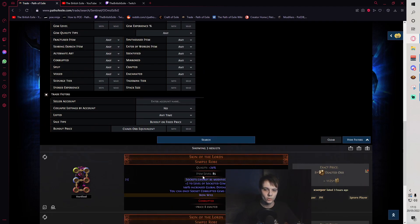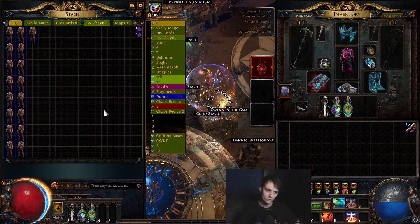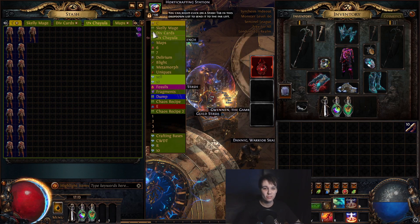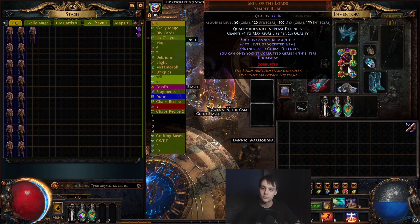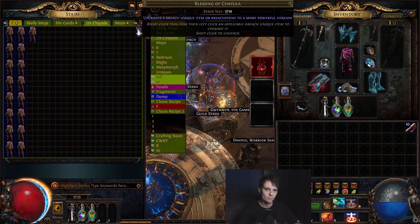If I get the keystone Unwavering Stance on one of these, there's currently only one listed for 30x, which will sell — it definitely will sell because this build is absolutely still broken despite what people think about the rare modifiers. This build is still absolutely nuts. So I'm just going to throw these 17 on, hope I get Unwavering Stance for a self-upgrade, maybe two for a bit of profit, and let's see the results.